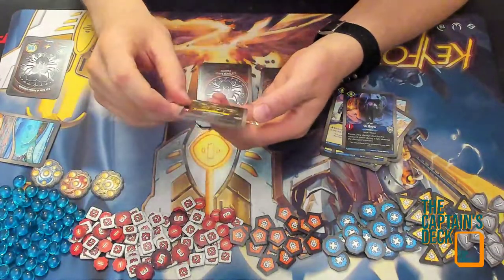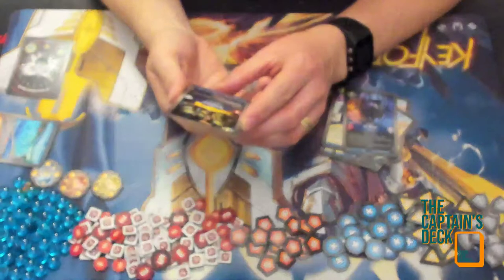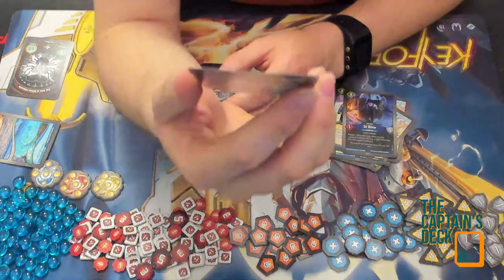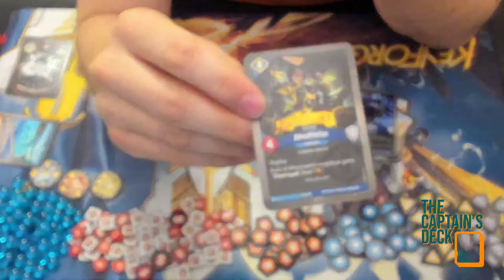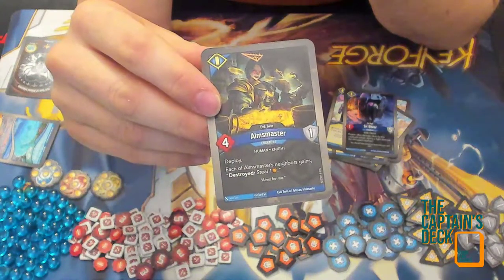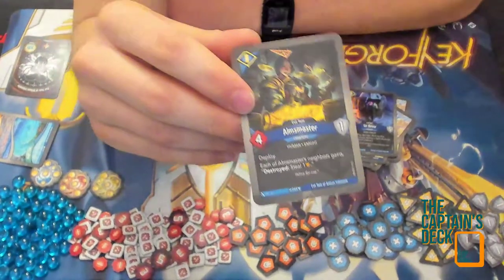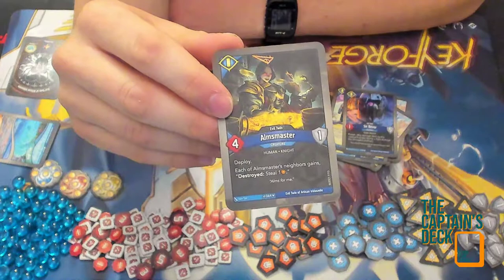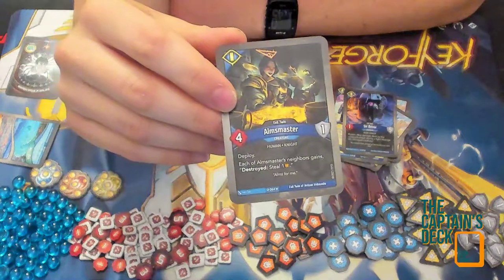My last Sanctum card is another Evil Twin — fantastic! Alms Master, the Evil Twin of Alms Master: he has deploy, and each of Alms Master's neighbors gains 'destroyed — steal one.' This is an evil twin with only a positive effect — I've seen a couple of evil twins tonight which have had some negative effects as well. This is really nice!